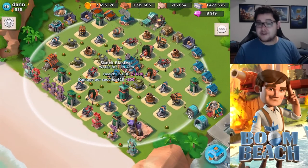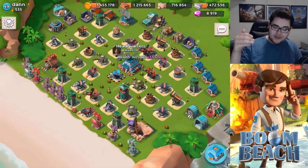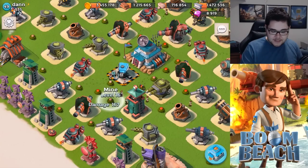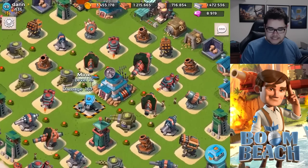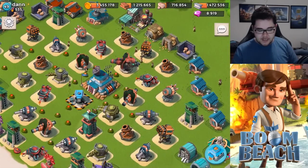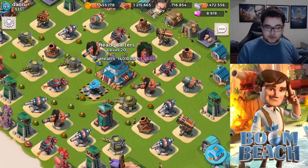I'm seeing a shock blaster level 1 in a very nice position — that's actually the best possible position you can have it. An alternative would be in the front of the headquarters, making it very deadly and threatening. You might even want to exchange this one with the flamethrower over here, because the flamethrower is simply stronger at the headquarters. With a base like this, warriors are guaranteed to attack. From a quick glance at your base, I would just drop a barrage around this mine cluster — getting these six mines including this one over here — and then seven mines over here, maybe drop a barrage there.